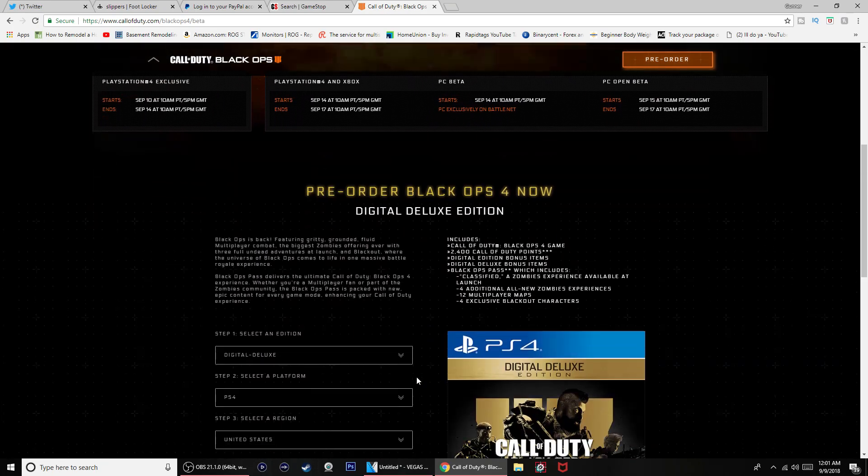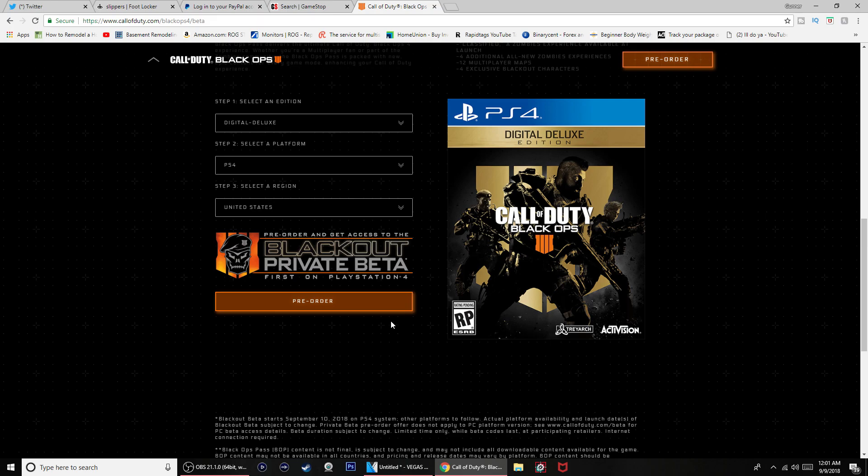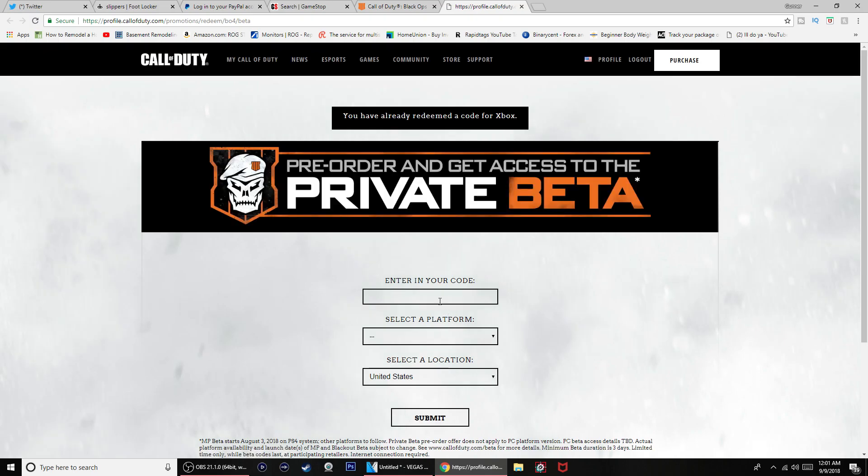It's all the same thing, nothing too hard, nothing different from before. If you want to pre-order the game from the website, select your platform and pre-order — you get your code right away. Then just put it right here under 'Redeem Code,' whether it's for Xbox, PlayStation, or whatever console. Even if you're on PC, go to Battle.net and you can do that too.